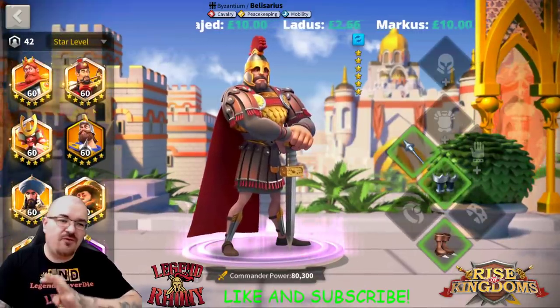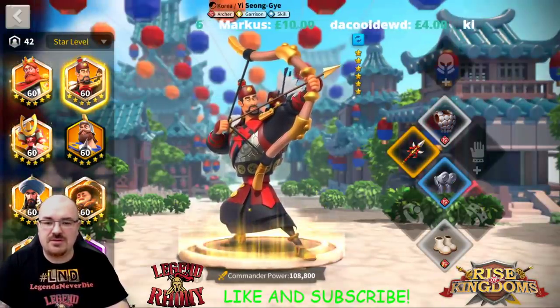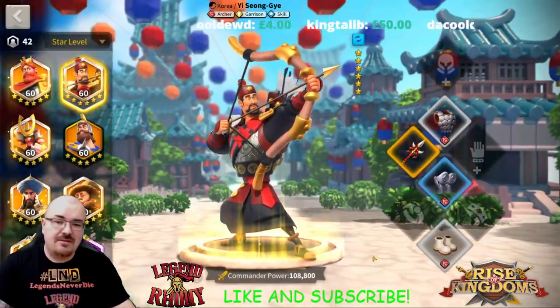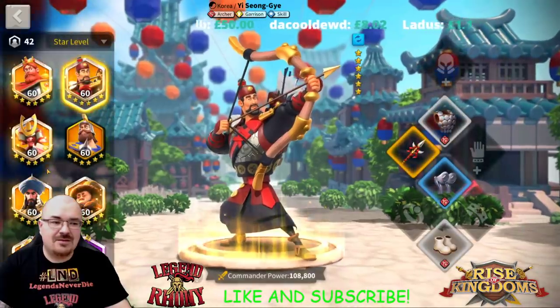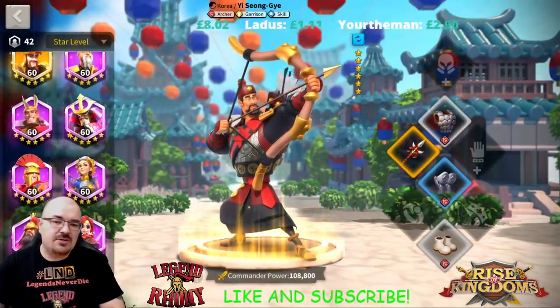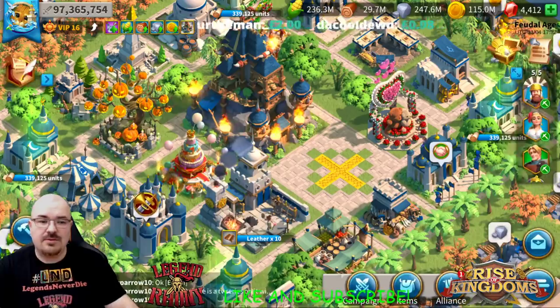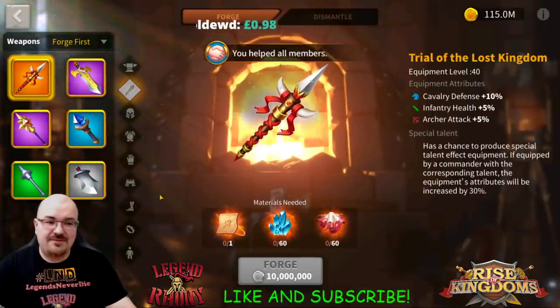I'm mostly running four cavalry marches and one archer march. This is my archer march — I don't have a pair of gloves, and I'm not happy with what the gloves give. The helmet isn't easy to get either. That's pretty much how my marches and commanders look. I hope this helps — it's very, very expensive to craft any of this equipment.